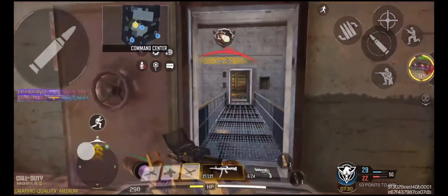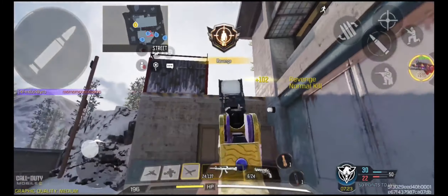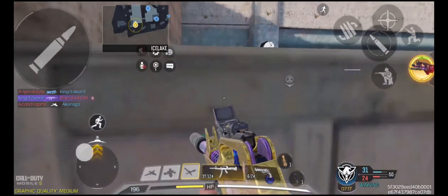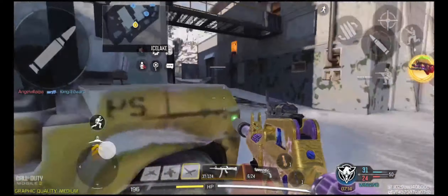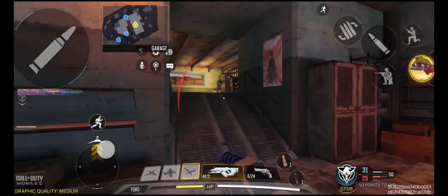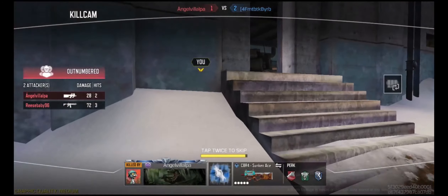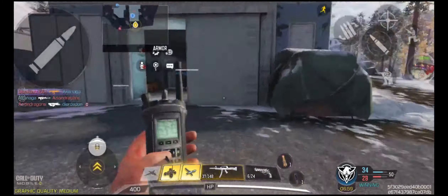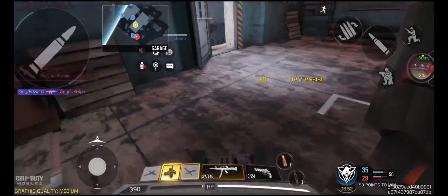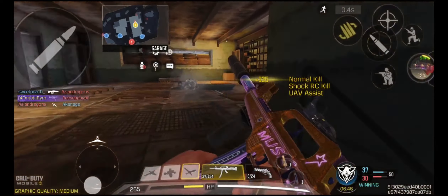I believe this is the first match I'm playing with my new camo that I unlocked for the Purifier 2. But on the topic of hipfiring again — I probably might have been able to take that sniper out with hipfire, but he was mostly covered, so it was better to ADS there. So here's my new Purifier. Double kill there — we got the Shock RC already. It's like I keep getting two or three kills and then dying, but that's a good trade-off, that's still a good KD ratio. Let's see where you take me — hipfire kill. Look at that hipfire kill.